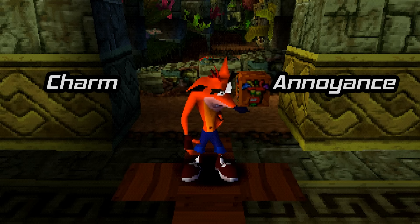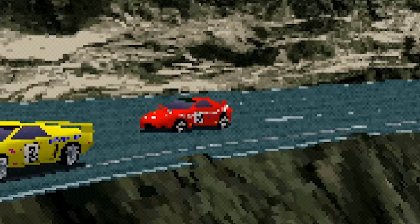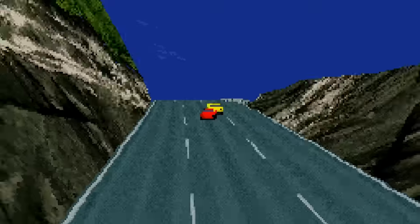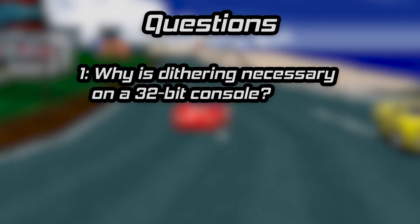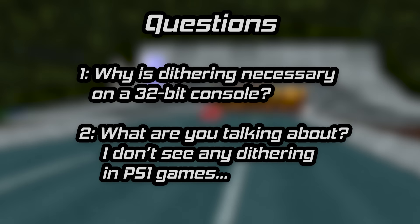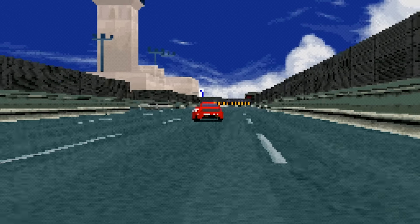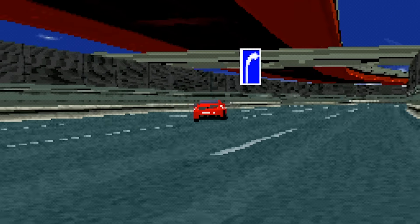Call it charm or call it annoyance, the PlayStation applies dynamic dithering at the discretion of the developer, sometimes blanketing everything with a checkerboard dithering pattern at the time the graphics are rendered. This leaves two big questions: why is dithering necessary on a 32-bit console, and why does it seem like you don't see any dithering in PS1 games? Let's examine dithering on the Sony PlayStation as well as find out why it seems to be extinct in the modern era.